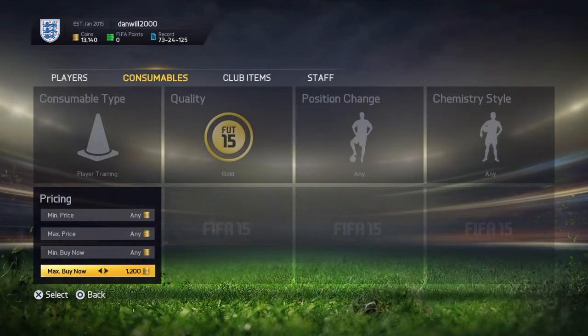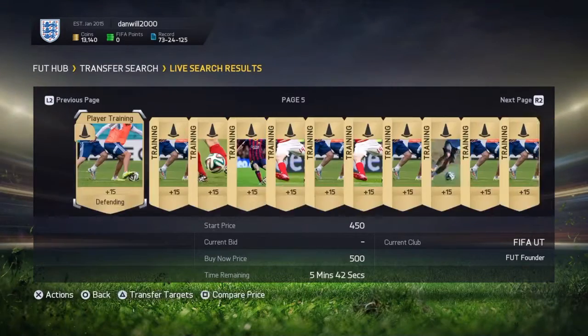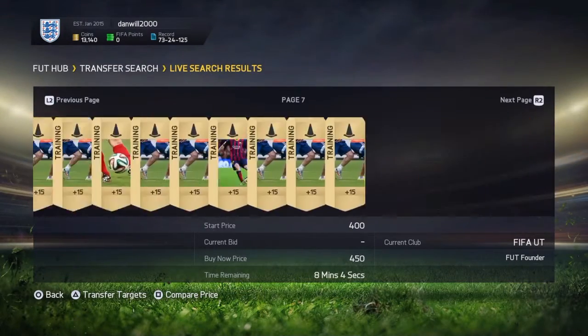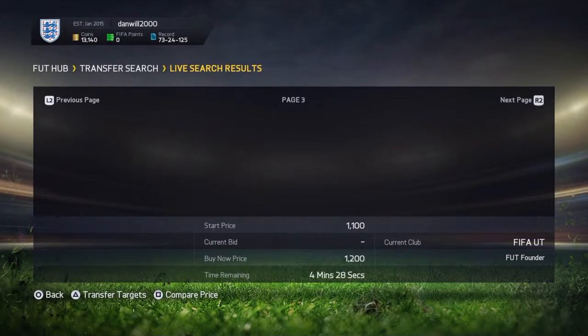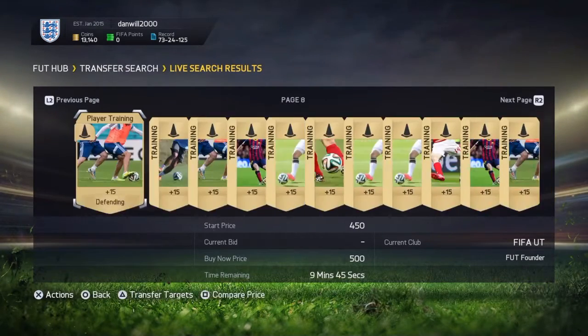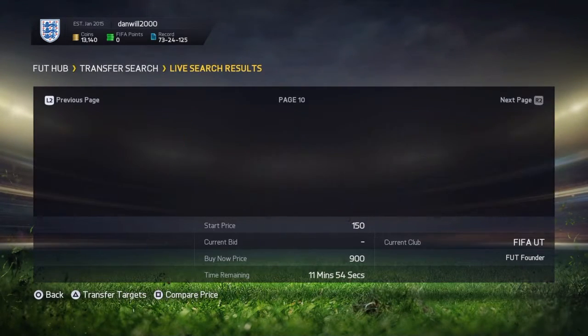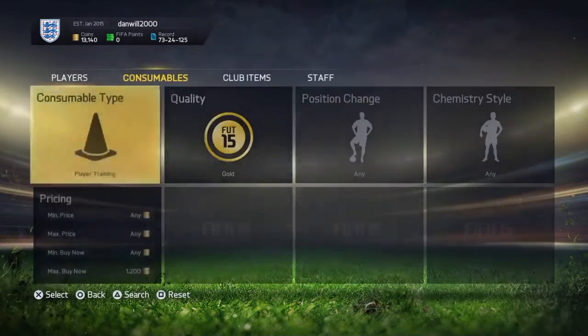Basically max buy it now is 1.1k — there's literally none on the market. So that one we picked up for 500, we can make a lot of coins from it. You can always check — prices vary during the time of day so you could get yourself a bargain. You can make about 20k an hour if you pick up these really cheap ones over and over again.